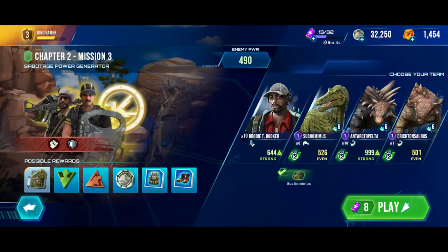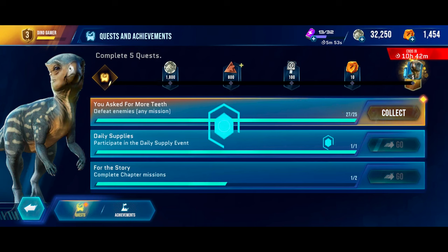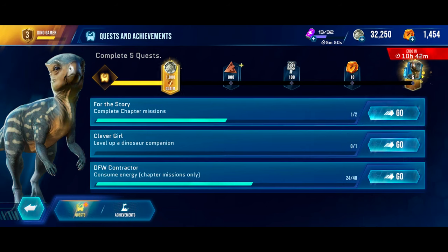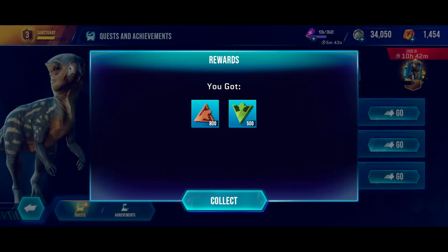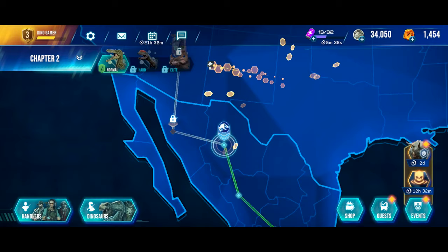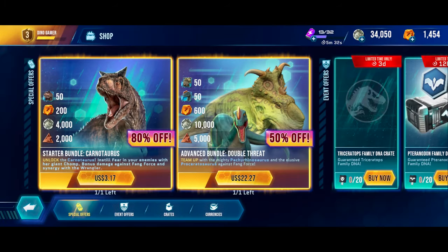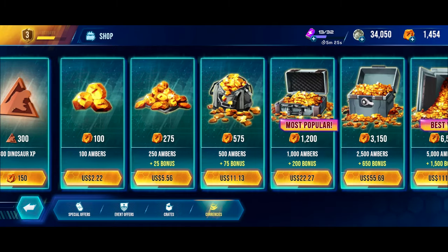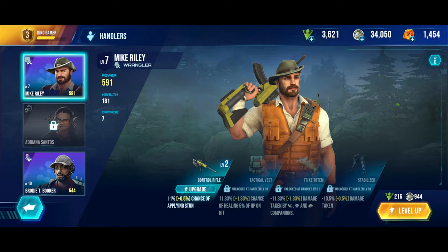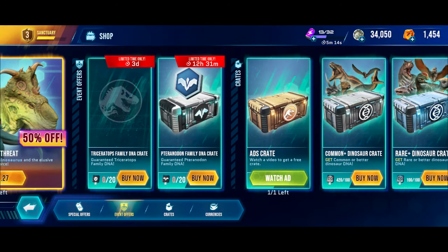Let's see what chapter 2, mission 3 is — sabotage the power generator. All our dinos are strong. Tap, as we've completed some quests: collect, collect, collect, claim — 1,800 coins, 800 of this, 500 of that, and 100 of these key items. Let's see what they're called — Handa crit. So the green things are Handa XP and the others are Dinosaur XP. Interesting. Since we got 100 crit keys, we'll open one common Dino crit.